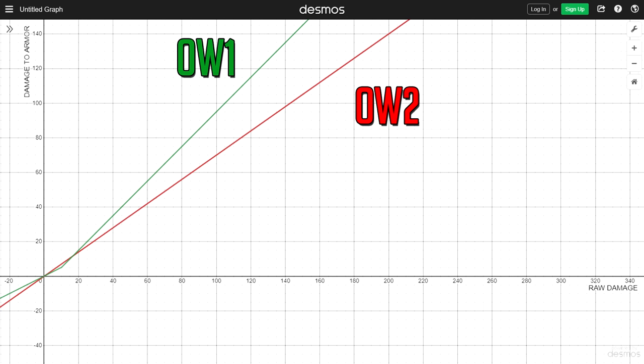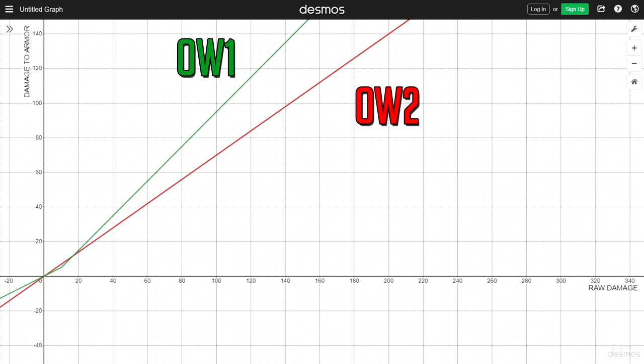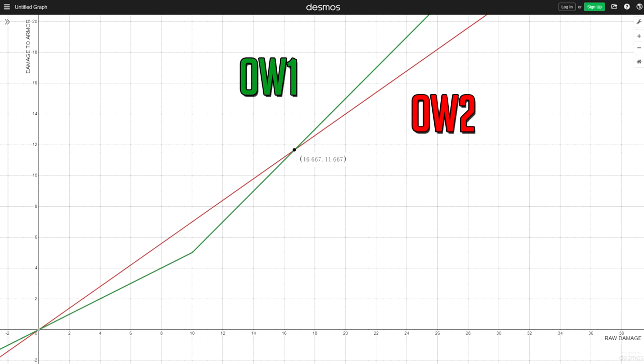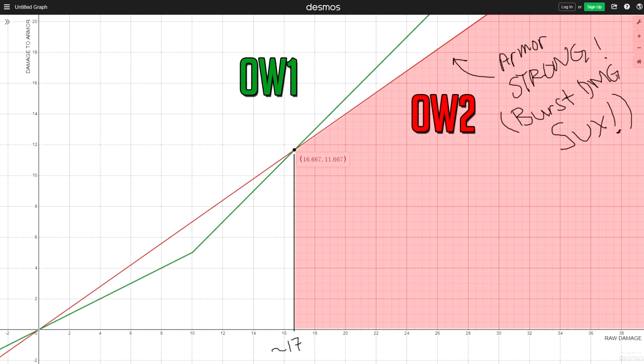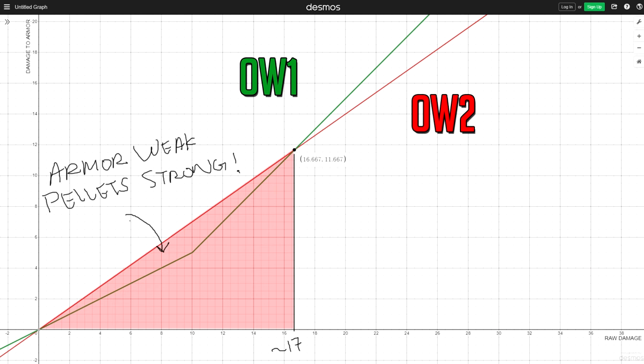Look at this graph. The green line is Overwatch 1 and the red line is Overwatch 2, plotting armor's effectiveness. Raw damage is on the X-axis and armor-reduced damage is on the Y. The point of intersection where armor has the same effect in both games is at 16.667 damage — since Overwatch rounds their numbers, let's just say 17 damage. Burst damage heroes are weaker in Overwatch 2 because armor is better against any instance of damage higher than 17, and small pellet-based heroes are stronger because armor is weaker when damage is under 17.